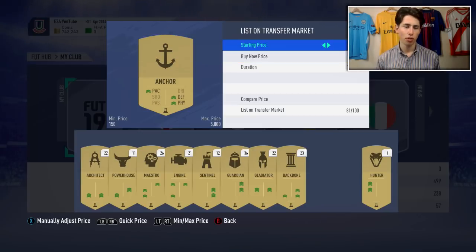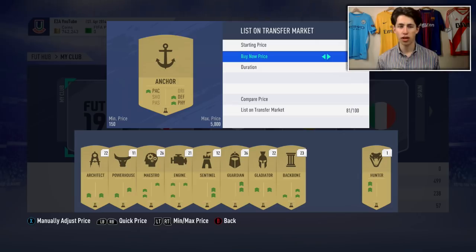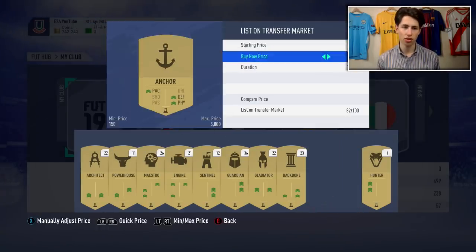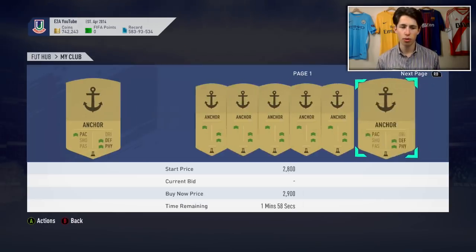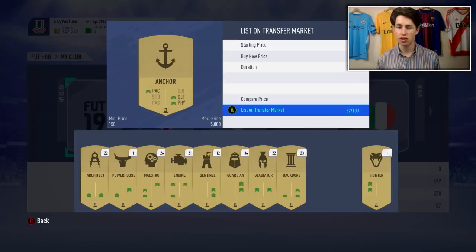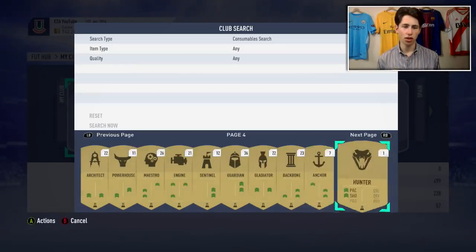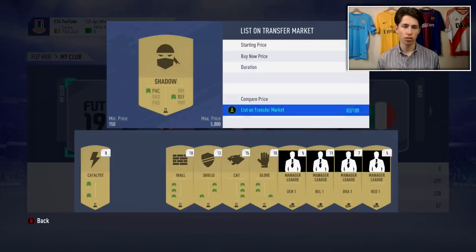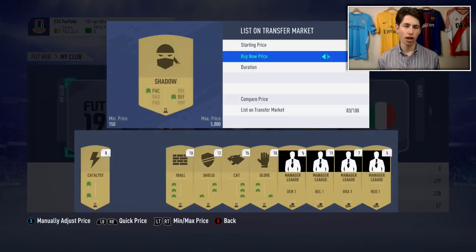So these are basically just pointless for me. I might keep a few because going into Team of the Season I'll be trying out and packing new players, so they'll be useful for some of them. But on the whole I'm not going to need about 90% of these cards, so I can just sell them and get the coins together. Shadow as well goes for loads of coins - about 4k.